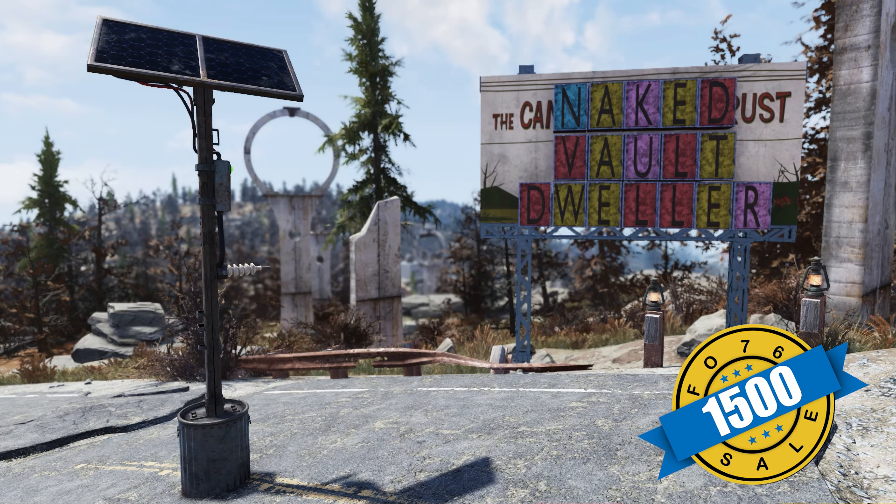How about a camp plan? We have the Scavenge Solar Panel — it sells for $1,500 gold bullion. This plan is also a daily ops plan if you want to try to save a little bit of gold bullion. You can also get it off of a player vendor; sometimes they sell those for caps, sometimes relatively cheap too.